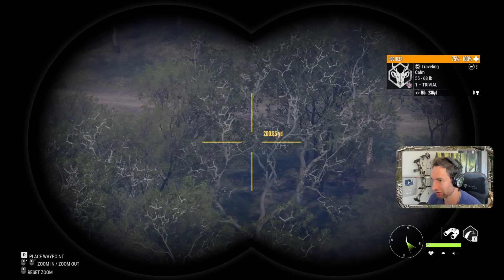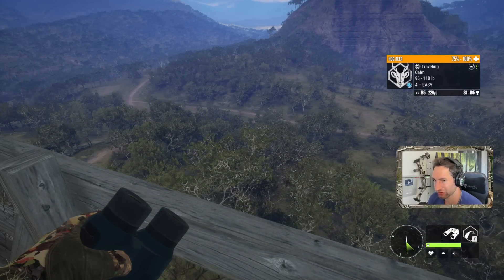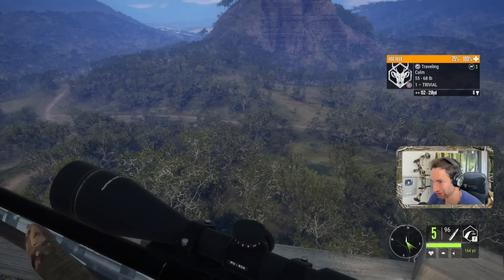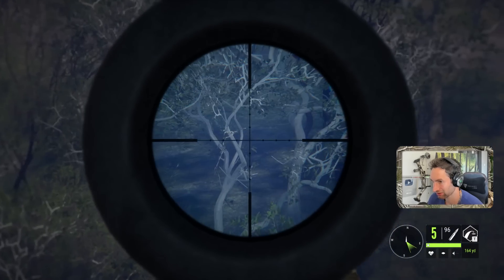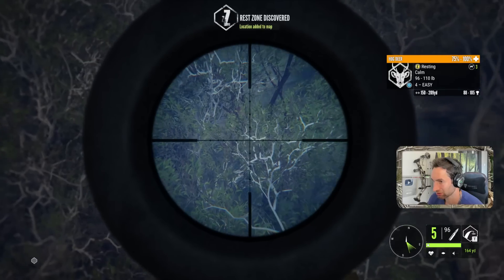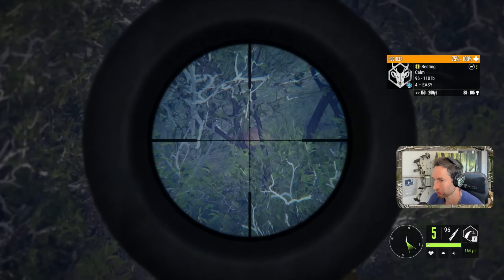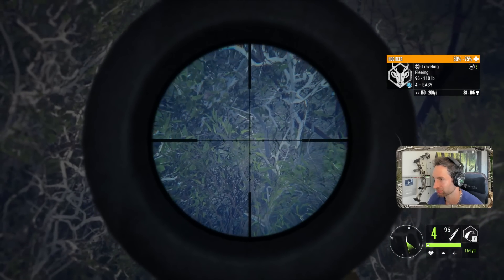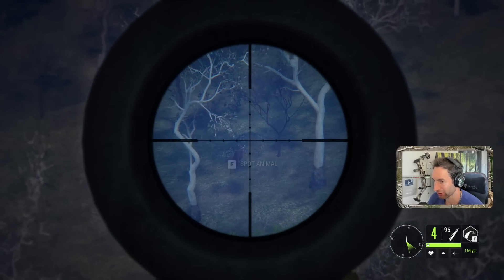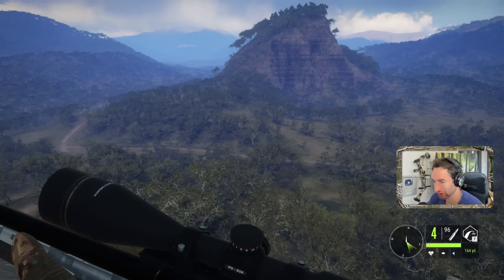I believe our buck is about to step out right there. Yep, that's him. Going to be about 200 yards. This is going to be a very, very difficult shot here — we're talking tiny little pockets right through these trees. And we better be ready. Perfect. Smoked. That worked out so perfect, you guys. He bedded right in front of us at about 180, broadside. We lined up on him and smoked him.